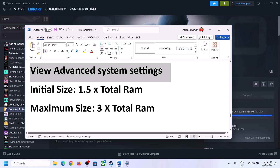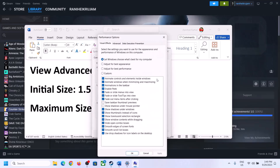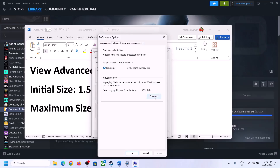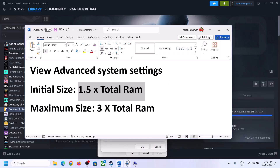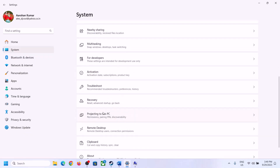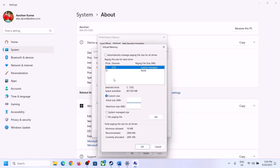The next step is to increase virtual memory. Type 'View Advanced System Settings' in the Windows search box and click on it. Click on the first Settings button, go to the Advanced tab, and click Change. Uncheck the box that says 'Automatically manage paging file size for all drives'. Select the drive where the game is installed, then select Custom Size. For the initial size, the formula is 1.5 × total RAM in MB. Check your total RAM in Windows Settings under System > About — in this example it is 16 GB.